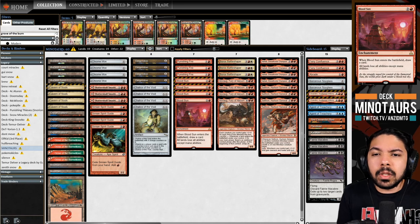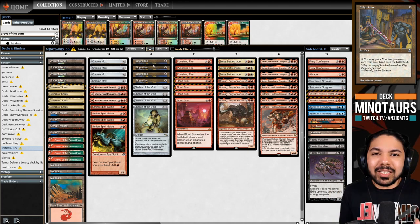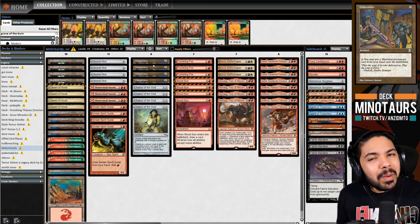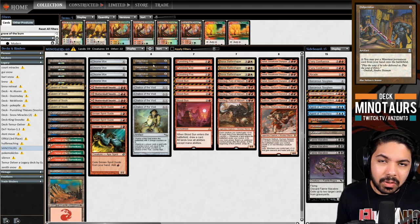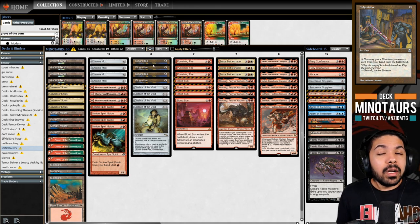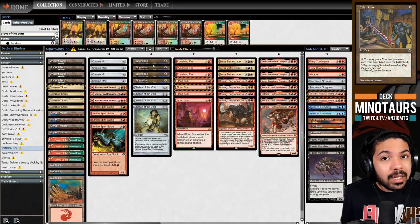The hallmark of this deck is the one-mana artifact Didgeridoo - and if you've never heard a didgeridoo, pause and check it out. It's a one-mana artifact that lets you pay three mana to put a Minotaur from your hand into play. You can play it turn one, then on turn two use Ancient Tomb or City of Traitors to power out a six or seven mana Minotaur - and it's exactly as bonkers as it sounds.